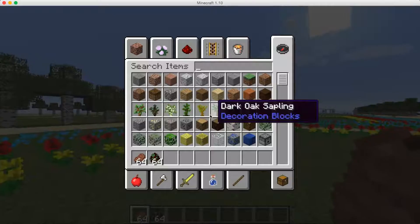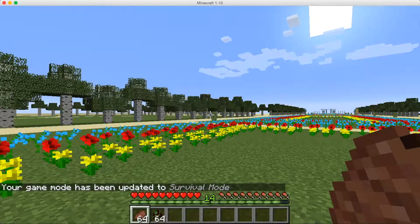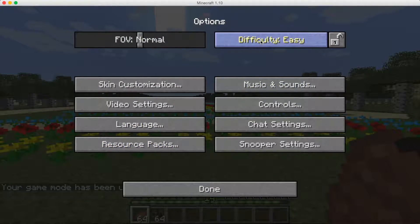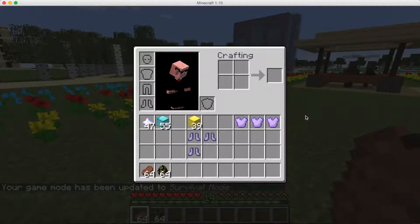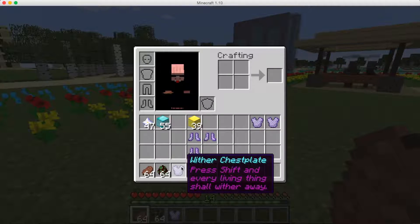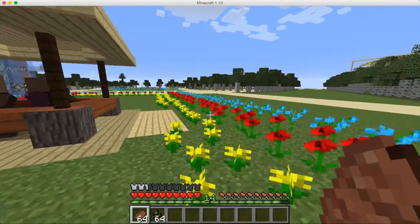Let's go to easy mode and try these chest plates out. The Wither Chest Plate — let's try that on first. It doesn't have any special effect while you're just wearing it, but if there are multiple mobs around you, you can hold shift and they'll all start getting withered. You'll get the effects of the potions.